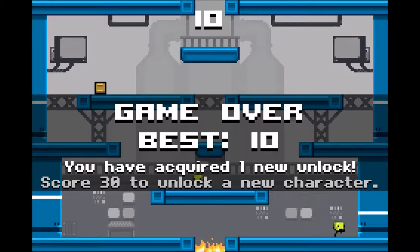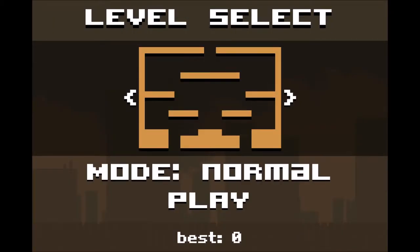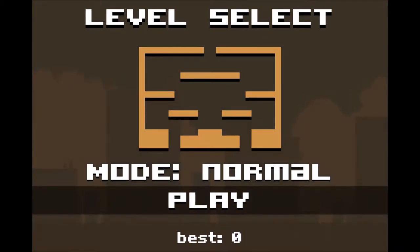I acquired a new unlock. What'd I get? A new area — the Moon Temple. And apparently I have 30 more points until I unlock a new character. Let's go ahead and check out the Moon Temple.